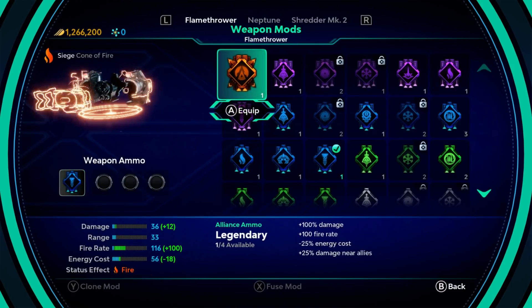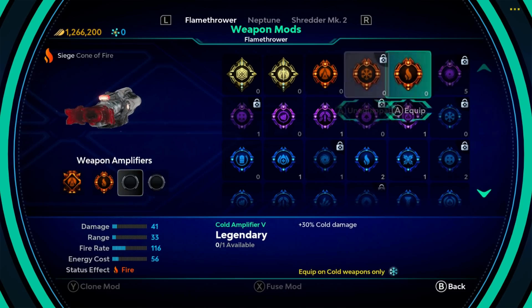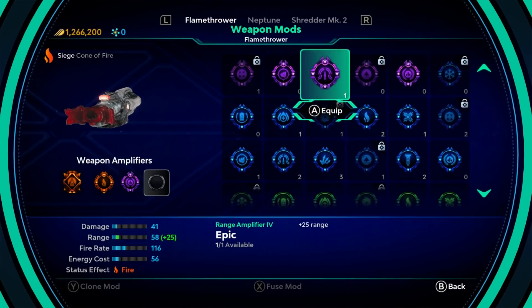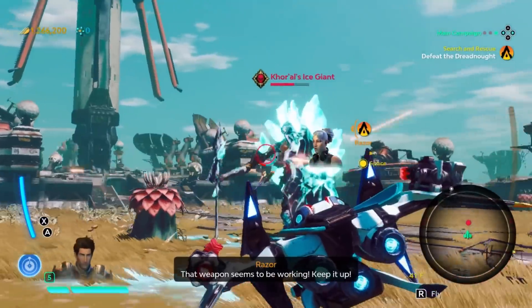So the shredder's modded up, this is not. Increase that, increase that. Damage, fire rate - nope. EXP - yes. Range would be interesting. Yeah, we need the range on the flamethrower. That weapon seems to be working. Keep it up.